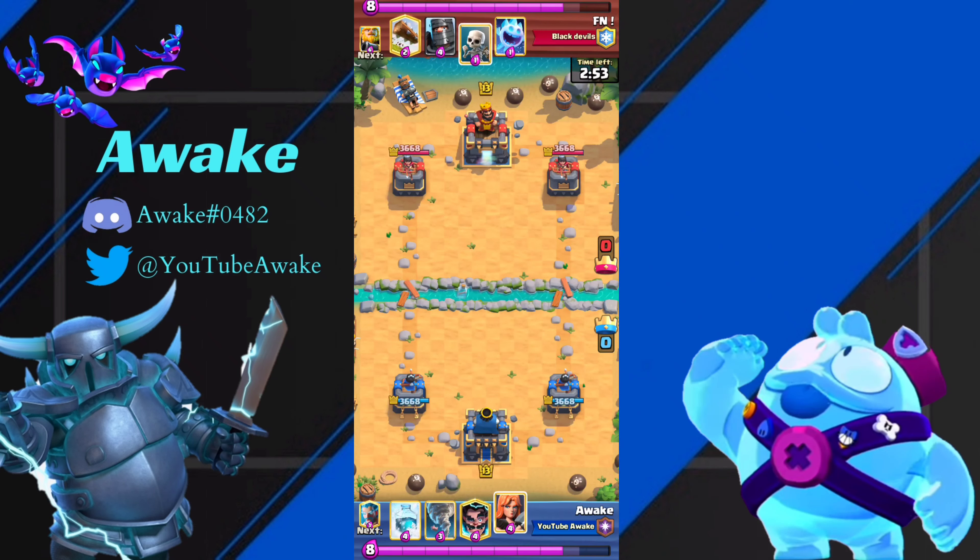I wish this guy had the Mother Witch version so I could show how you want to play that. But basically, if this was the same deck but with Mother Witch instead of Firecracker, you play it the exact same way, except you never play Graveyard until the last 10 seconds of the game and you just focus on defense.